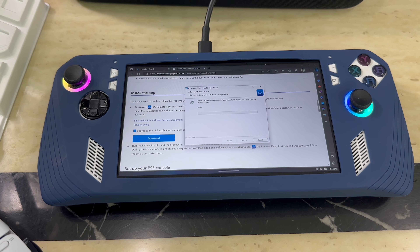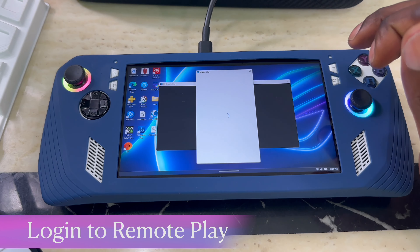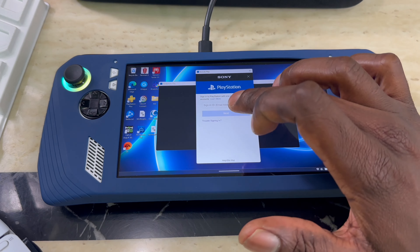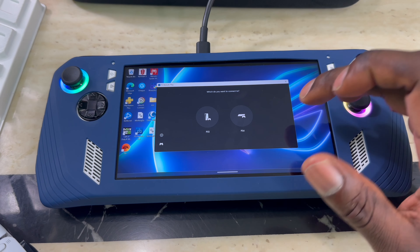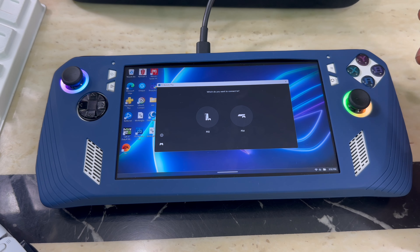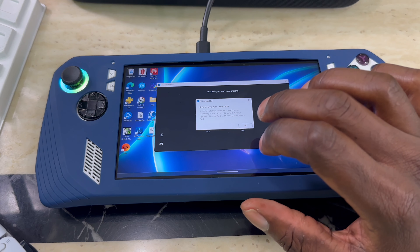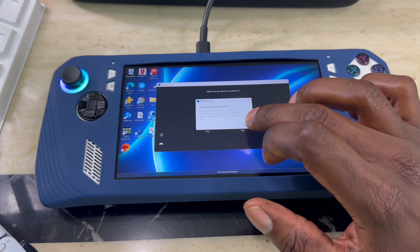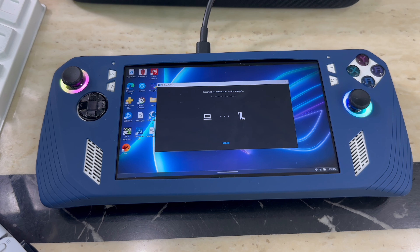Hit Next, then Install, and let it go through the process — it shouldn't take that long. Once it's installed, open the Remote Play app and hit Sign In. Sign into your PlayStation account and hit Confirm. Then you choose what system you have — PS5 or PS4. I've got a PS5, so I'll select PS5.